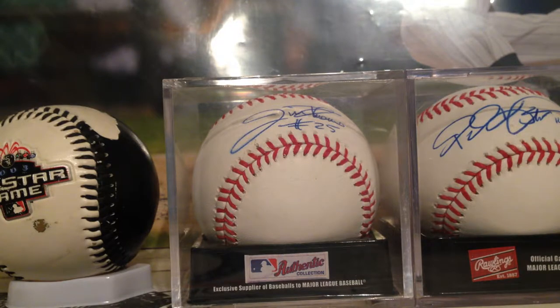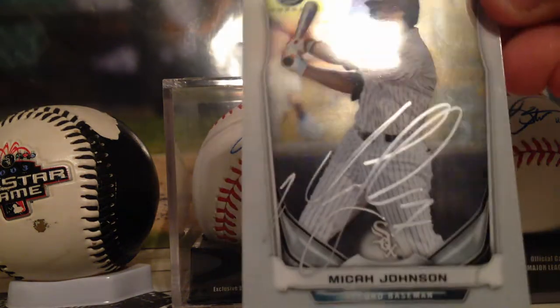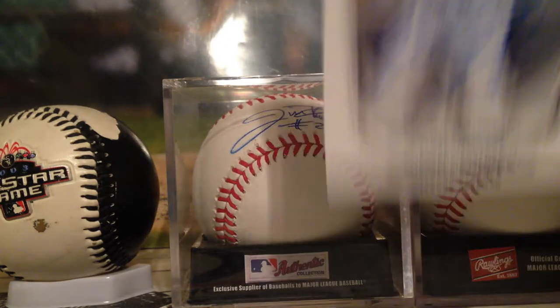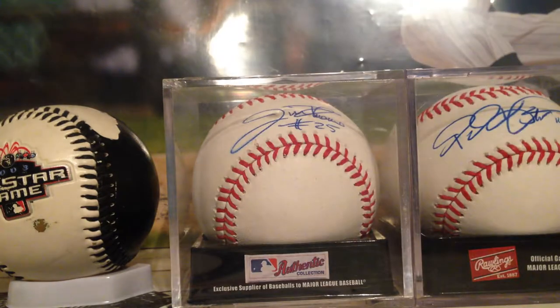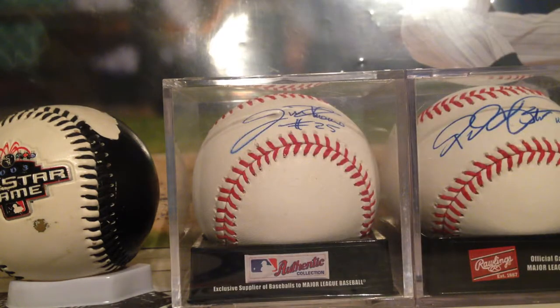Let's start with base cards. I got 7 of Micah Johnson — this is the coolest one, Bowman Chrome Silver, no bubbles or smudges or anything. And then 7 of 7 of the regular Bowman base card: 1, 2, 3, 4, 5, 6, and 7.